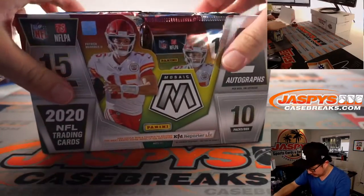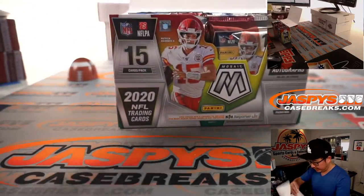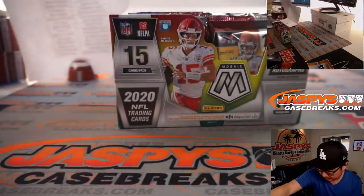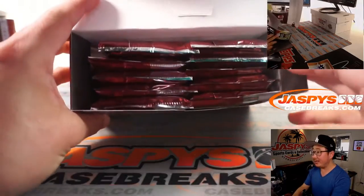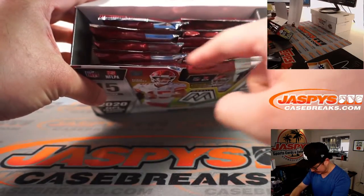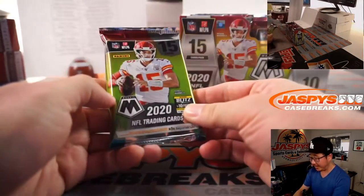Alright, so here's the final printout right here. And we'll just go eeny, meeny, miny, moe — catch a tiger by the toe — eeny, meeny, miny, moe. So we'll do that pack right there. And for the next break, I'll just grab another random one from the back.